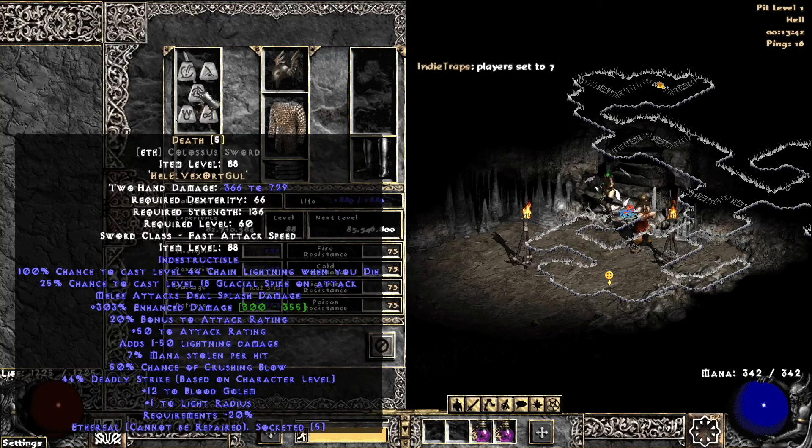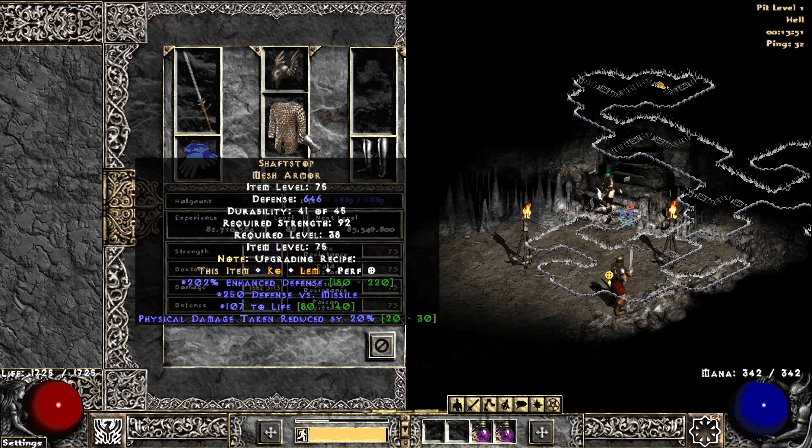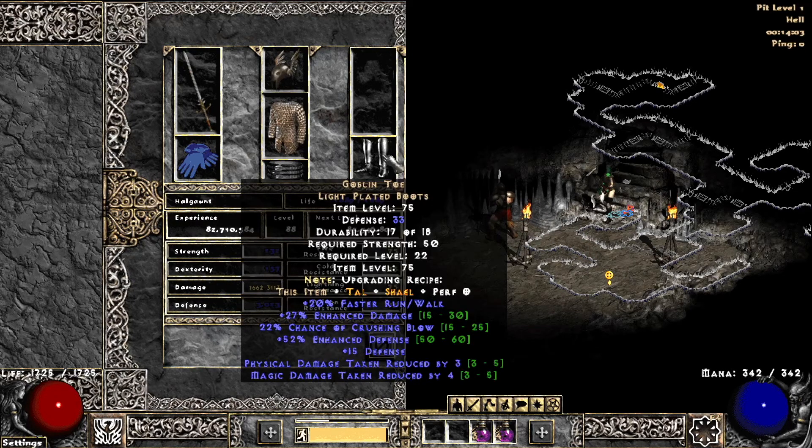I have the Death Runeword I made in the Eth Colossus Sword. I have an Eth Ariad's Face for the Life Stolen Per Hit, some resistances, Shaft Stop — low on the damage reduction but still need it — Laying of Hands for 20% Attack Speed, some more Life Stolen Per Hit, and then Goblin Tower for Crushing Blow.